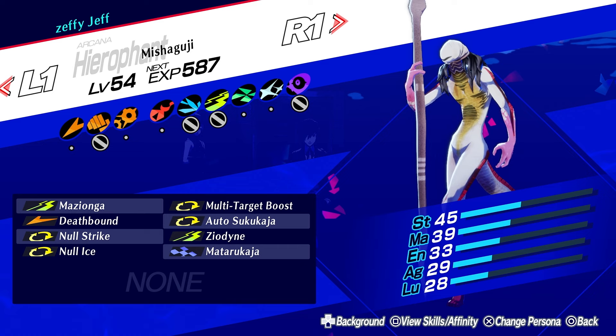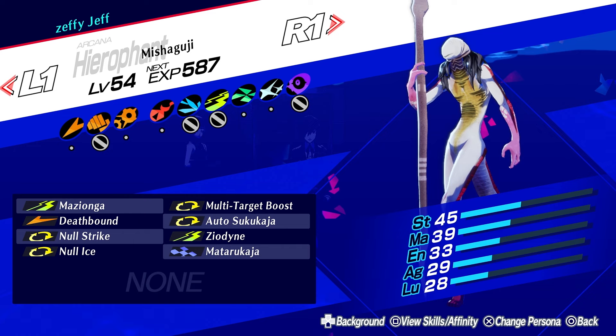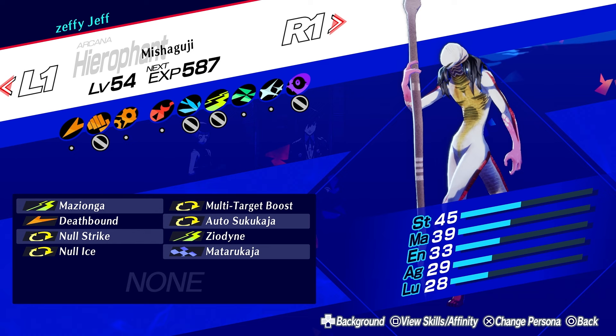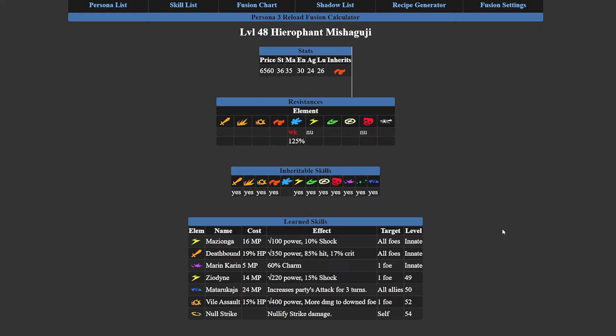Another good thing to know is about weaknesses. Some Personas have a lot of weaknesses, some have one, some have none. If a weakness gets exposed in Tartarus or a boss fight they get a One More, which puts you in a lot more danger. For example, Misuguchi is actually weak to ice — it can null electricity and null dark, but it is weak to ice. And Misuguchi can't learn Null Ice, which means I need someone who can learn Null Ice.